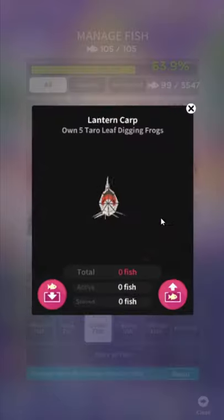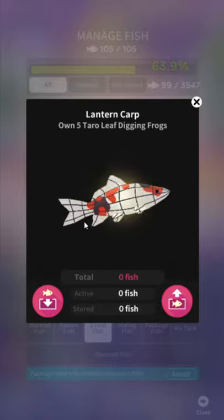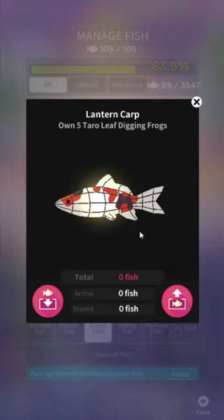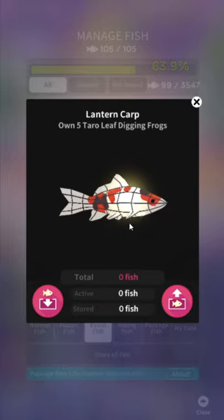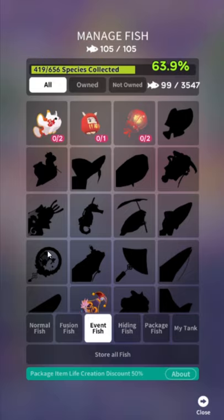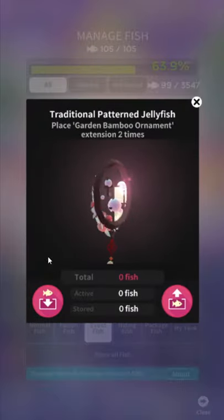Taro Leaf Digging Frog: hatch common mysterious egg two times — that's that egg in the event menu. Lantern Carp — I like this one. It is just a lantern; I've seen lanterns like this but it's a real fish. Own five Taro Digging Frogs. It's just own previous fish, place expand item, watch ad — that's all there is to it.